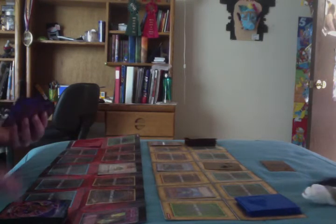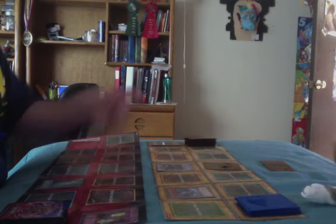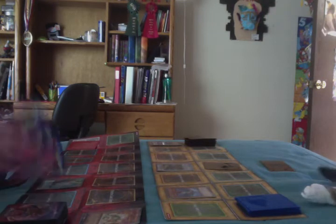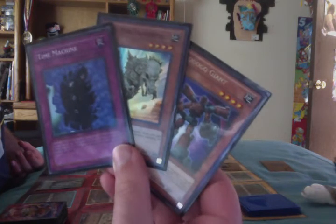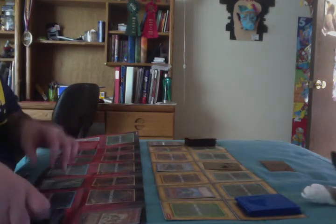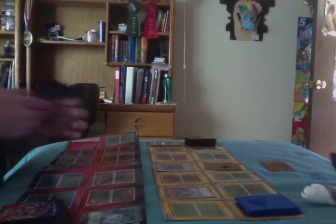Rock deck draws. The Rock deck will start it off by playing Pot of Duality. You can't Special Summon this turn, but in exchange you can reveal the top three cards in the deck, add one of them to the hand, and the rest get shuffled in. Any good Rock deck — or actually any good deck — will know to add Fossil Dina, Patches of Fallow. The other two cards get shuffled into the deck. Pot of Duality goes to the graveyard.